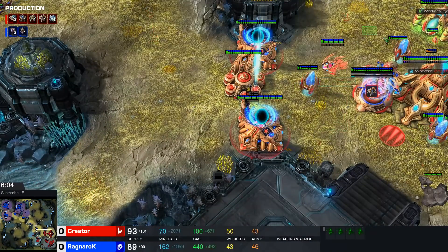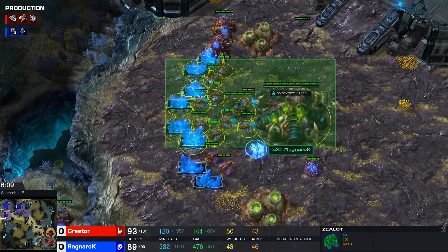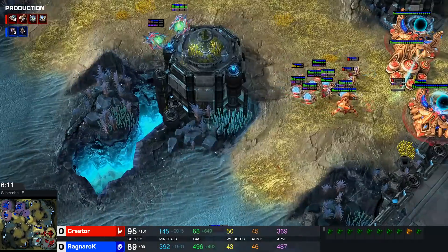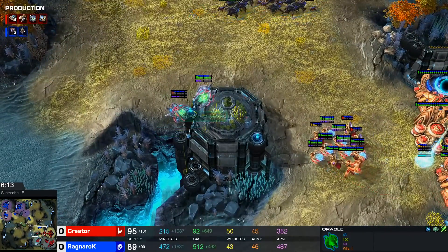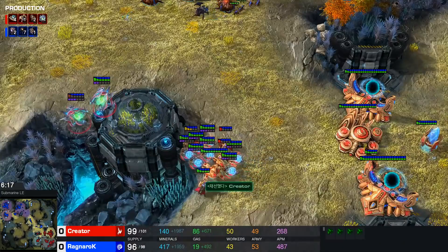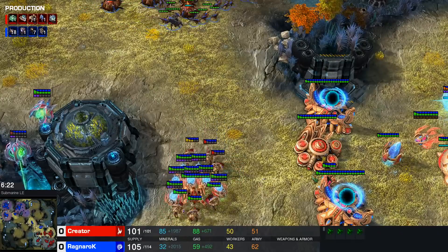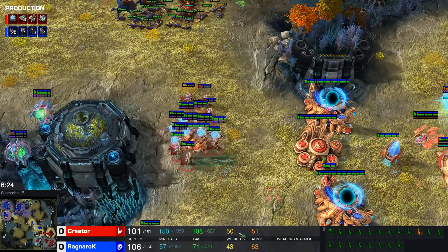You counterattack with your Oracles while continuing Oracle production at home — getting batteries, maybe a cannon, two or three batteries all in your nexus. And you just try to kill as many workers as possible. With two Oracles, even if one of them is a bit damaged, if there's not a single Queen defending, you can get six or seven workers very easily if you micro well. You get six, seven workers, go in again, get like five more, then eventually push it back. You'll be at like 55 workers on two base with plus one ready.